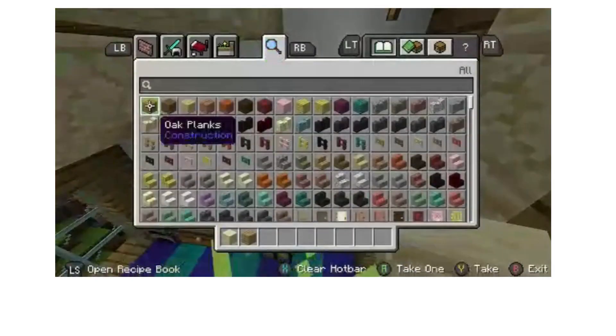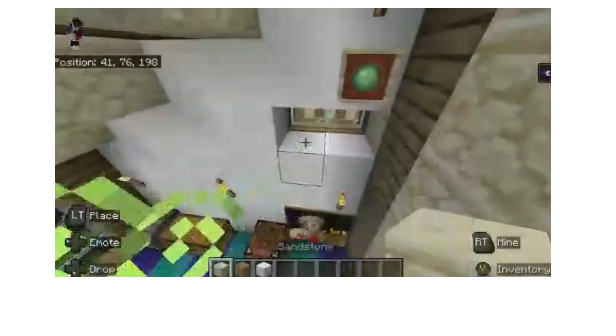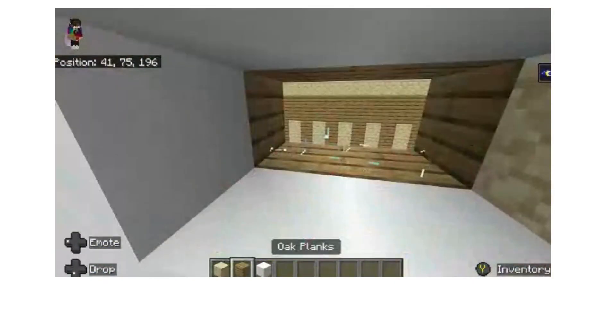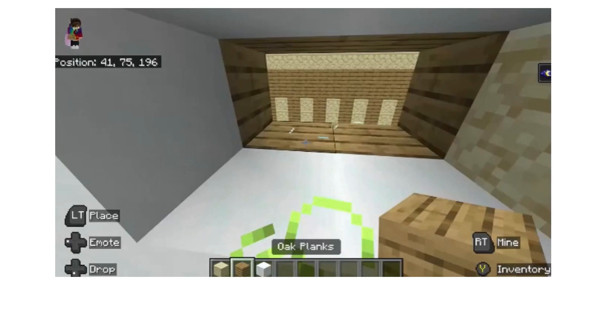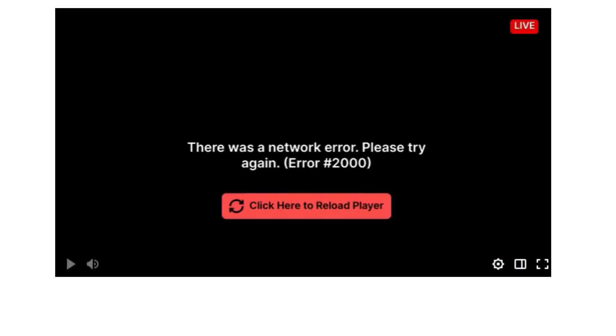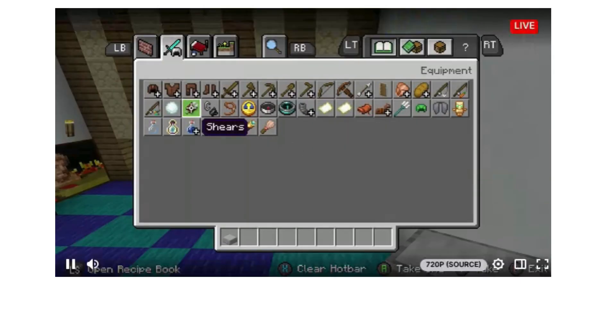For barns and these little windows, you can break the slime block, the item frame, get rid of the window, and do that. Sorry about that little malfunction — I don't know what happened. There was a jukebox there. Jukeboxes are right here. And then we'll get rid of these spurs.